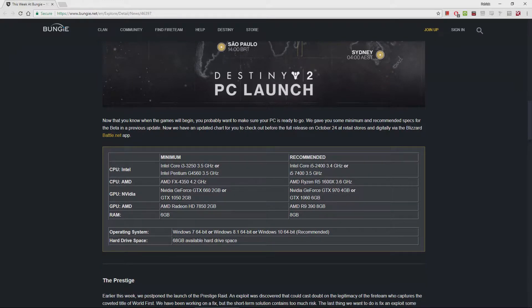Here's the full spec sheet you'll need to play Destiny 2. The minimum specs are pretty reasonable, and from the PC beta this game is pretty well optimized, so I bet that's pretty on point. Recommended is a little bit higher but still also really reasonable — i5-2400, so that's going back a couple years. You do need a GTX 970 or AMD R9 390 to meet the recommended specs. But overall, not bad at all.